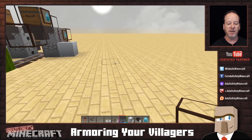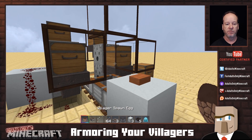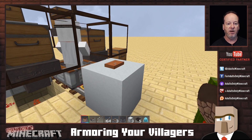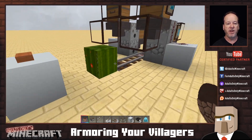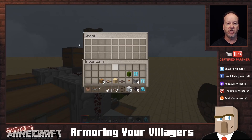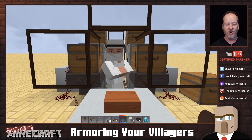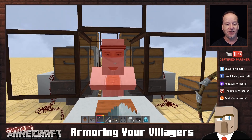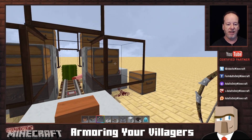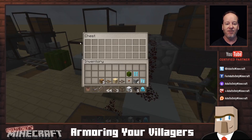Put a minecart here and place a villager in it. Send the cart — that should be an armored villager. We can check by looking at our chests. We didn't fill these up, so he will not be armored. Watch this — should take three hits. One, two, three. That's all it took. You have to remember to put armor in your dispensers.